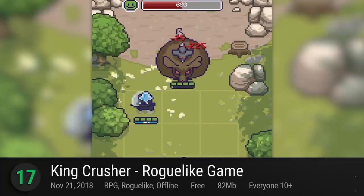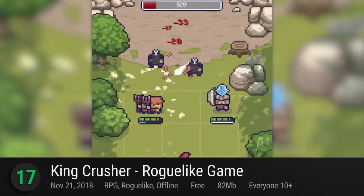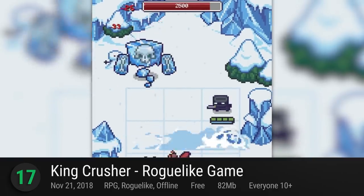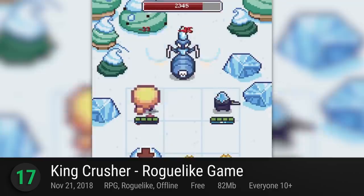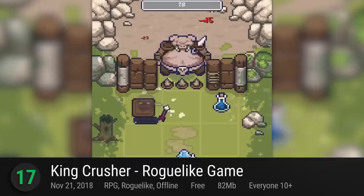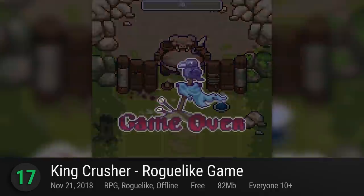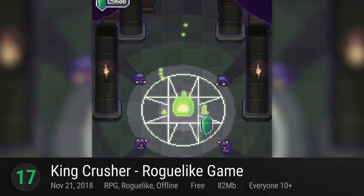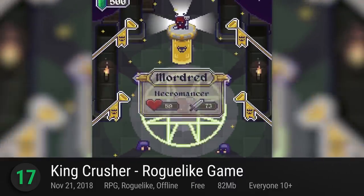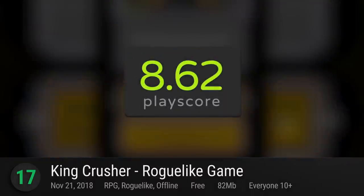Number 17: King Crusher Roguelike Game. Leaving justice and politics to the maniacal rulers, King Crusher lets you play hand to a mad king that's out to eliminate the royal competition. Recruit fighters from 12 classes with their own strengths and weaknesses and send them rallying against enemy kingdoms with simplified swipes and attacks. Annoying ads aside, it's an awesome fusion of RPG and roguelike with a playscore of 8.62.